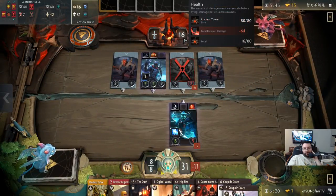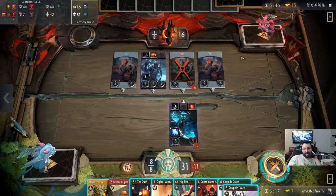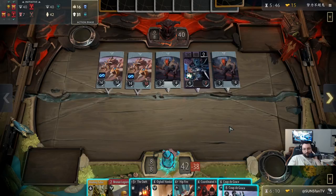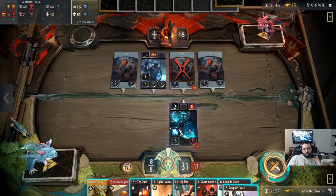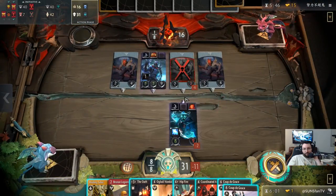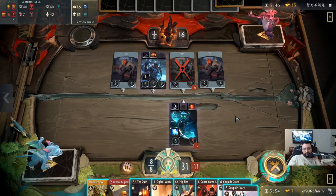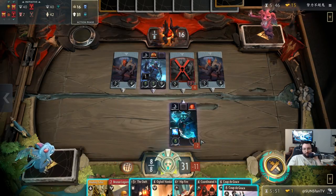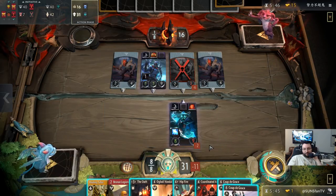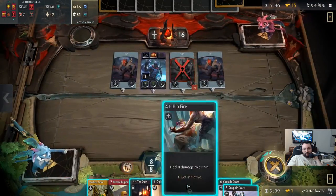If we Gloaty that's four damage, so we need to do 12. He becomes eight, Hipfire becomes ten. I think we have to Hipfire anyway. Wait — Oath: four becomes eight, Oath becomes ten plus four is fourteen — still not enough. We gotta threaten this for later though. So I will Hipfire.